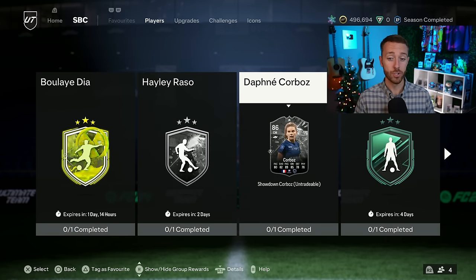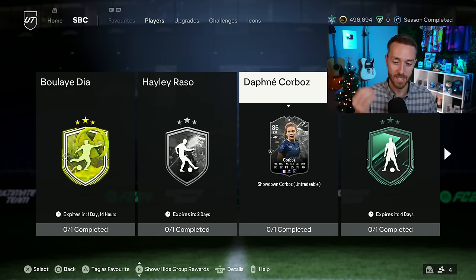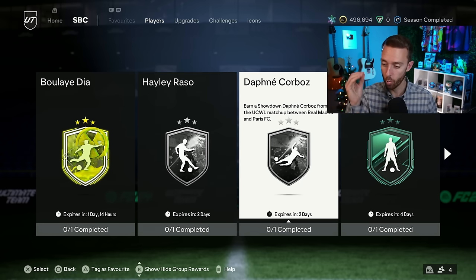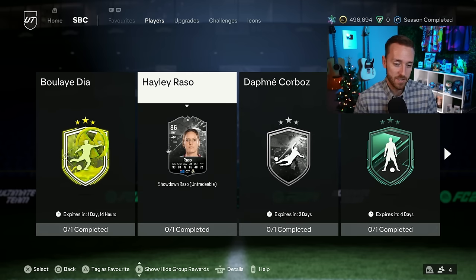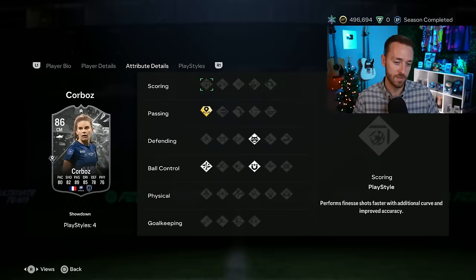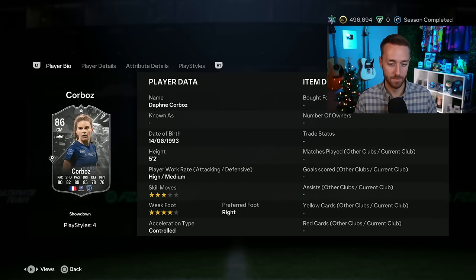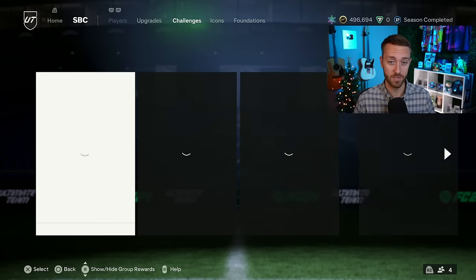We also had the showdown SBC yesterday. The best part about it is it's pretty cheap - Corbos versus Rosso for Madrid women's team versus Paris FC. This game is on Wednesday the 20th. The cards aren't amazing honestly - Rosso has whipped pass plus, four-star weak foot, can play right wing, right mid, and CAM, but the stats aren't that good. They're cheap and could potentially get upgrades.